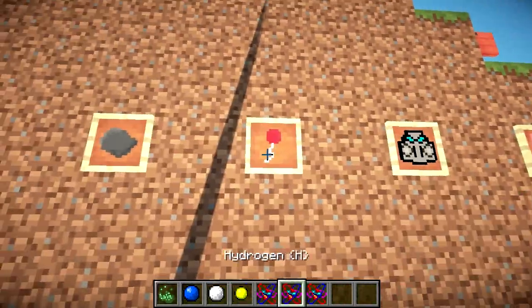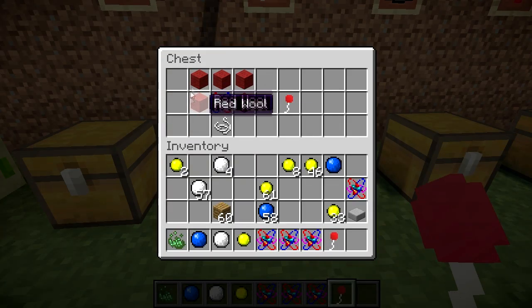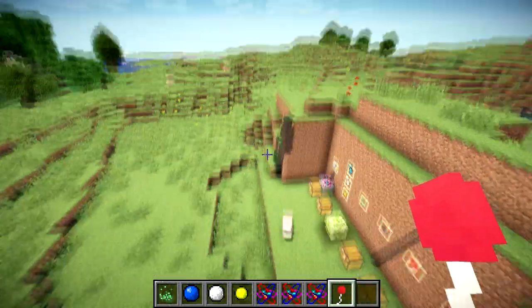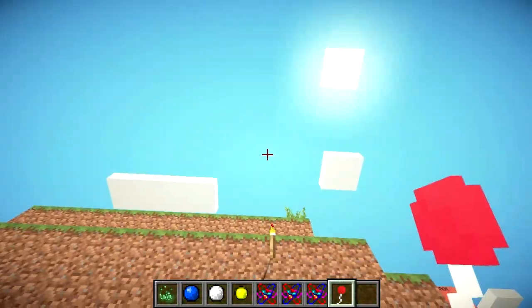Another use — more fun than useful — is the Helium Balloon. The recipe is five red wool, one helium, and a string, which gives you a helium balloon. You shoot them up and they fly faster than you can move. You can also shoot them down with arrows and pop them, which is pretty fun.